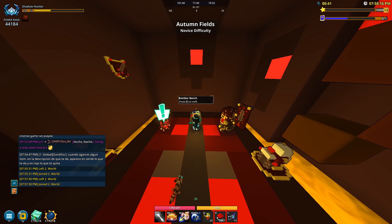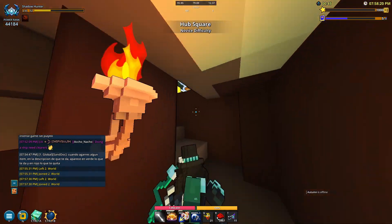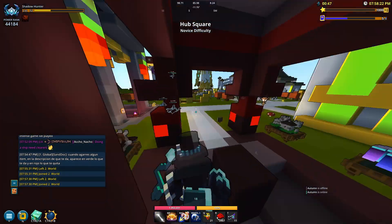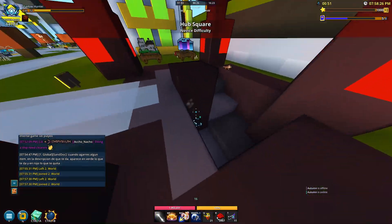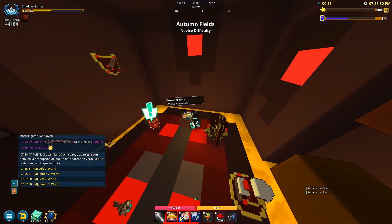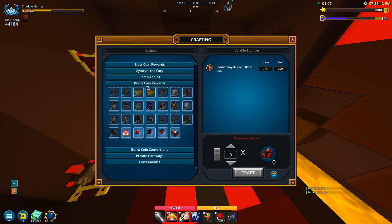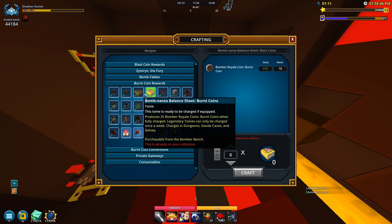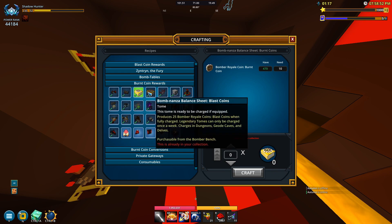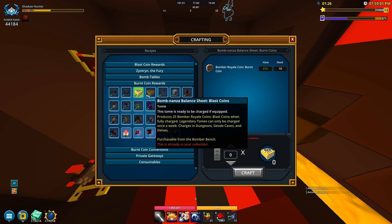Lastly we have the bomber royale tomes. If you don't know where the bomber bench is, it's in the hub in the bomber area down past the dragon area. Your club might have this bench but in case it doesn't you can come to the hub. Under burnt coin rewards there are two tomes you can pick up — 25 bomber rail coins each. These are only completable once a week and can help you get some of the other stuff in here.